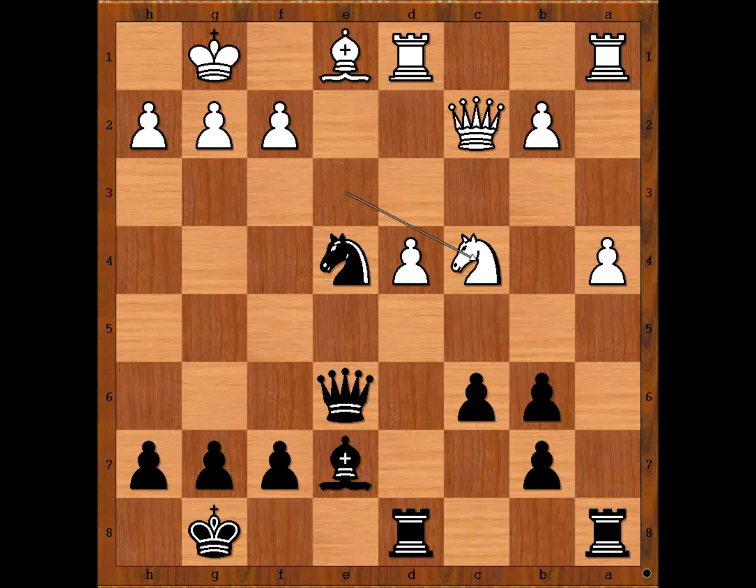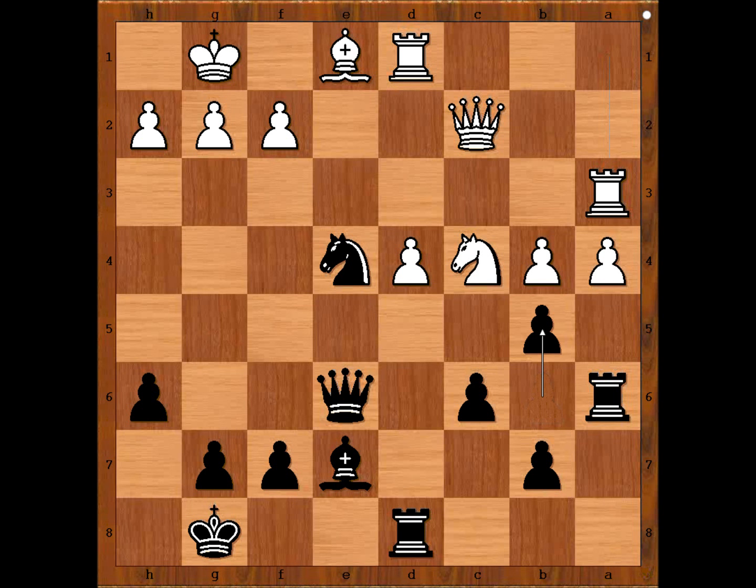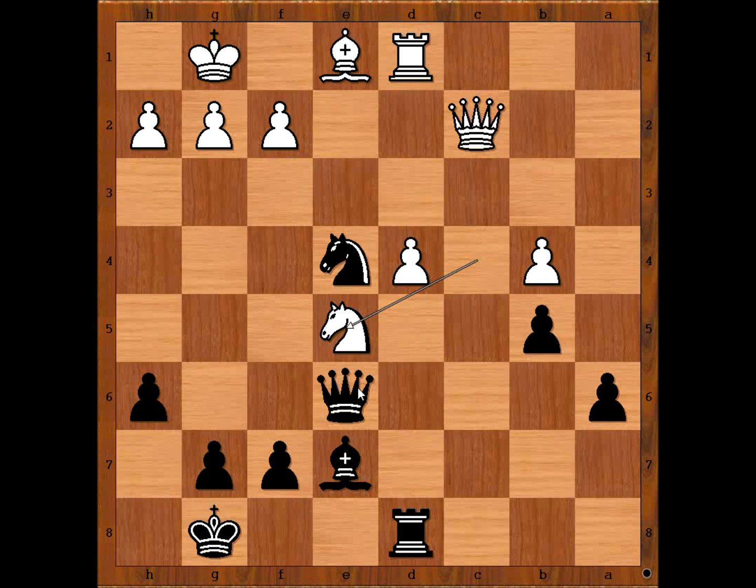Knight to c4, threatening knight takes pawn on b6. How to defend the pawn? Alehin played rook to a6. b4, h6, rook to a3, b5, pawn takes pawn on b5, c takes on b5, and rooks were exchanged. Knight to e5, cutting the communications between the queen and the knight, threatening queen takes knight. Black to move — what would you do?